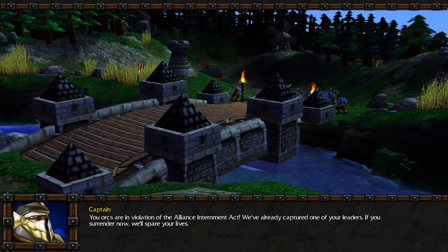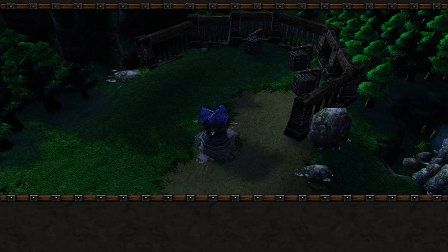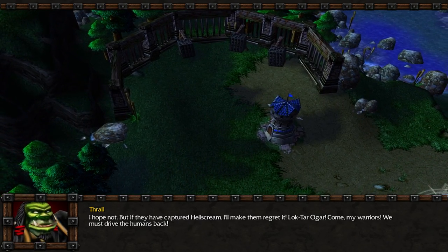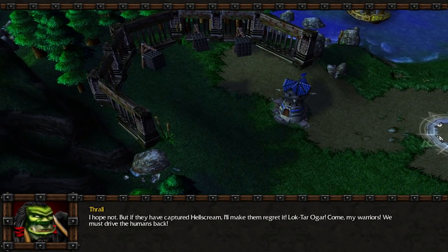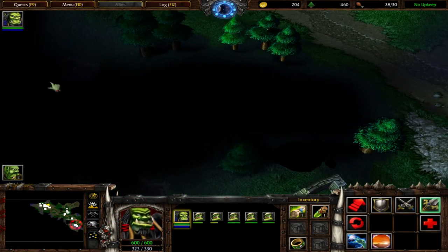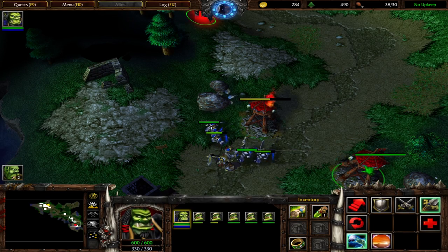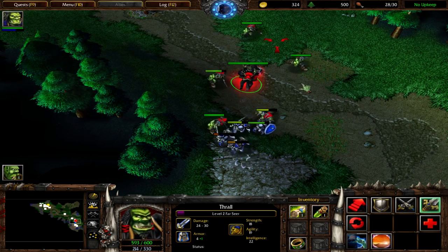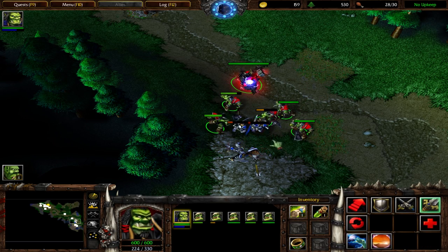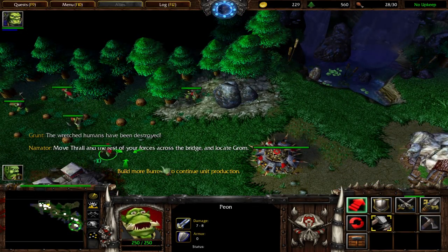Wait — maybe that's what I was supposed to do. You orcs are in violation of the Alliance Internment Act. We've already captured one of your leaders. If you surrender now, we'll spare your lives. Warchief, they say they've captured one of our leaders — maybe they're referring to Grom. I hope not. But if they have captured Hellscream, I'll make them regret it. Come, my warriors. We must drive the humans back. Alright, never mind — we can just keep upgrading everything. Our town is under attack. So yeah, we weren't allowed to actually go that far. Chain lightning those guys.